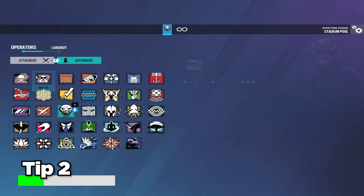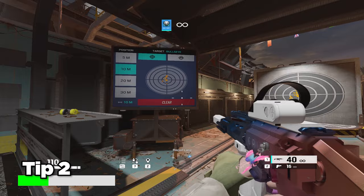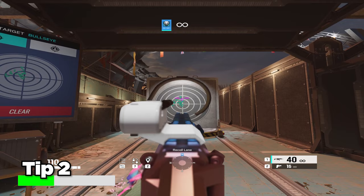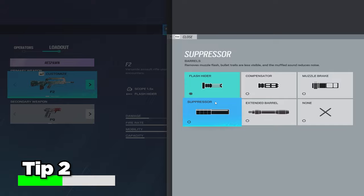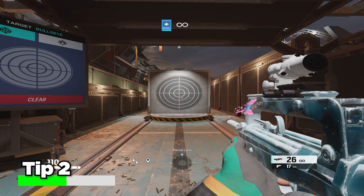If I take the compensator off the Scorpion and put on a suppressor — god forbid — and actually try to consciously control the recoil, look at how much more difficult it is. That was me actually trying, and about twice as many bullets were outside the center circle compared to before. This doesn't just apply to side-to-side recoil with the compensator; it also applies to other weapons. Take Twitch's F2 — this gun typically has a lot of up-and-down recoil. If you put suppressor or extended barrel on it, which don't control vertical recoil, look at how hard it is to control.